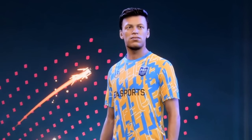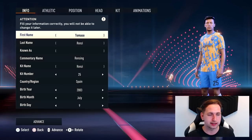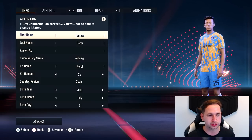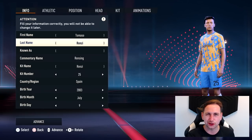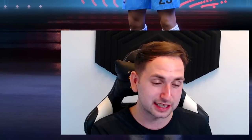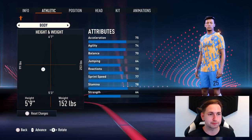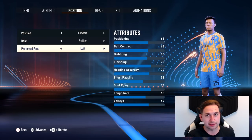And here we have our created pro. For this career mode, we're starting at Barcelona. The aim is to start at Barcelona because they don't really have a young striker - a young Spanish striker. They've got Lewandowski, they've got Memphis Depay, but they need someone younger. They've got Gavi, Pedri, Ansu Fati in different positions, but no one at striker. So this is how we're lining up: Tommaso Renzi - tried to make the name a little bit Spanish. Kit number 25, Spanish, born 2003, July 9th. Went with 2003 instead of 2004 just to be a bit older than 16. Athletic, 5'9", 152 pounds, forward striker. We're going to be left-footed, just for a change.